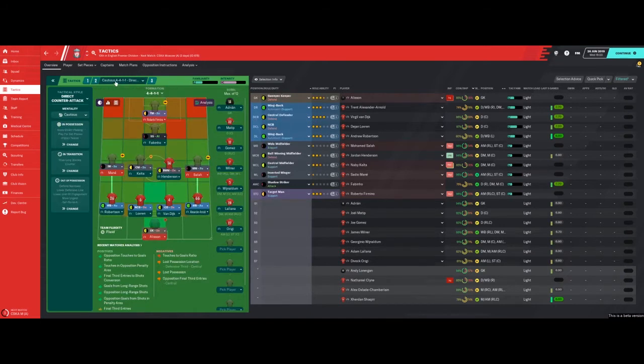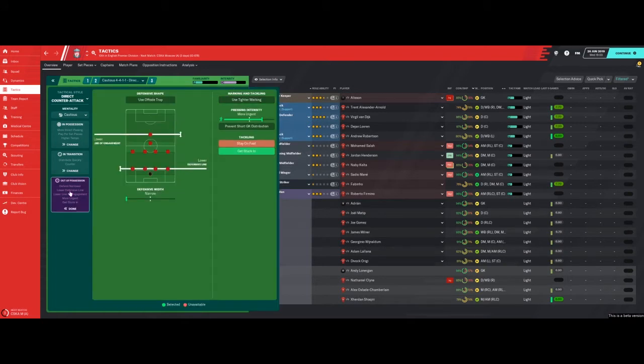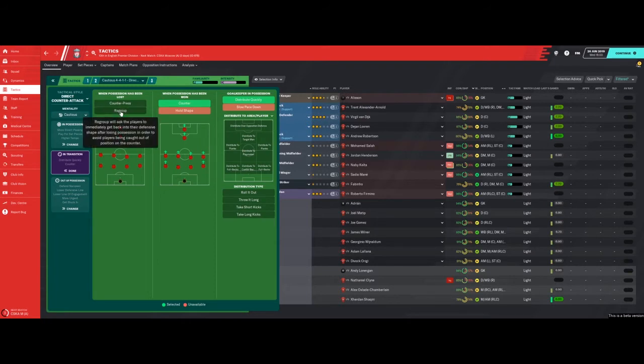Now clicking into the cautious four-four-one-one direct counter-attack — the tactical style is written at the top. Starting again with out of possession: it's narrow, lower defensive line, lower standard line of engagement, pressing intensity is more urgent, tackling gets stuck in, but we're not using tighter marking. In transition it's neither counter-press nor regroup — it's basically down to the players' decision making. On counter-attack, everybody gets forward to catch the opposition out of position in your half.